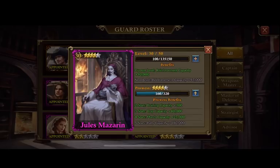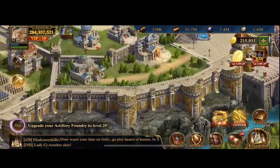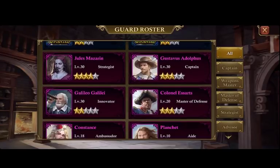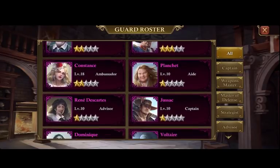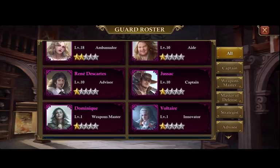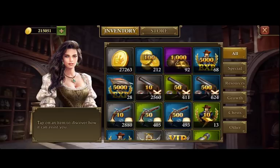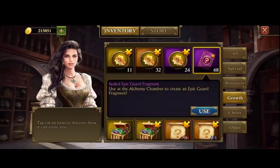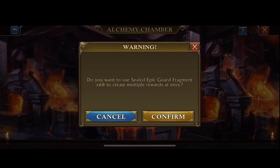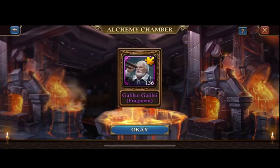There we go — so now I get to use Jules Mazarin over Madame Lenoy and that'll really help out. I still have 68 guard fragments left and I still have 750,000 hero store points I can use to get my next guards up. I think Galileo is going to be the next guy, or maybe I'm just going to start focusing on the nobility gems. Let's go ahead and see how much the 68 could help me.